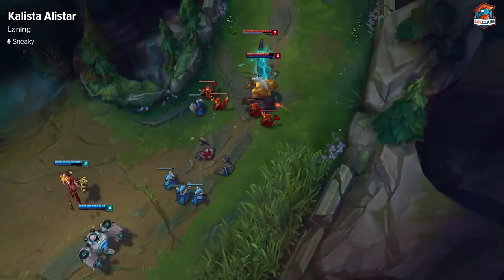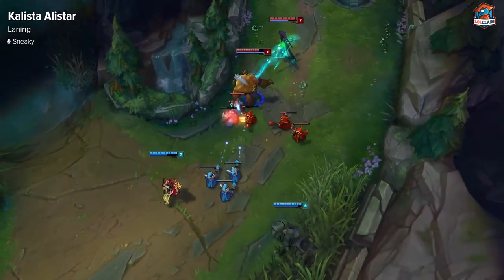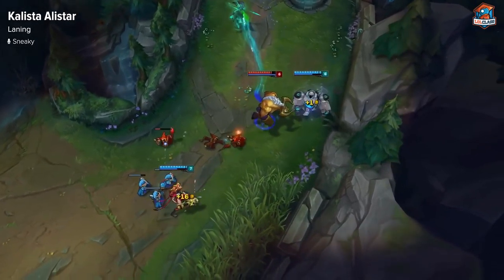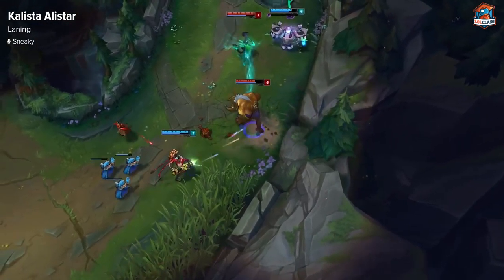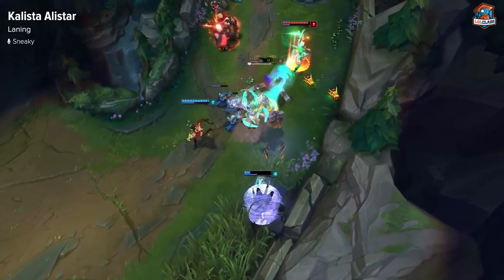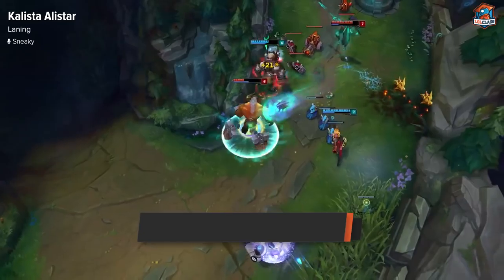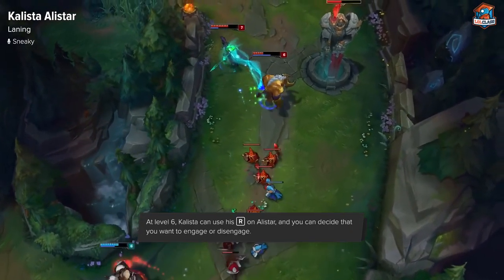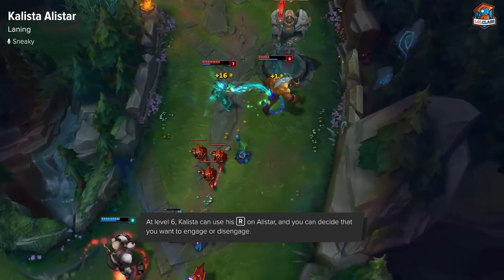Levels five and six for Kalista Alistar are very good — specifically six more so than five. Level five, you just get a point in rend and you're all-in doing a little bit more damage. So if Alistar does combo and they get low enough, you'll be able to kill them pretty easily. At six, though, you can actually start fights from anywhere, or you can save your Alistar even though he's already ridiculously tanky anyway.